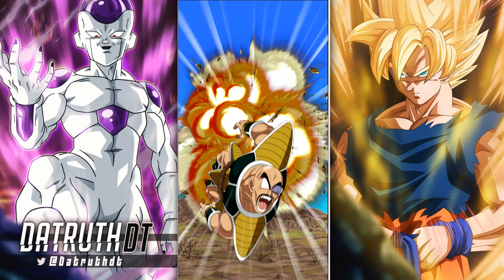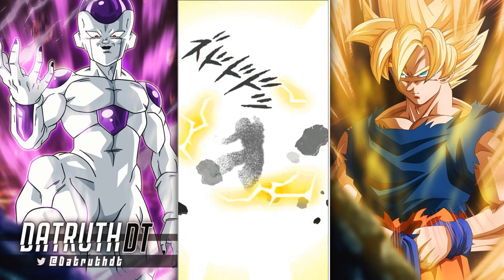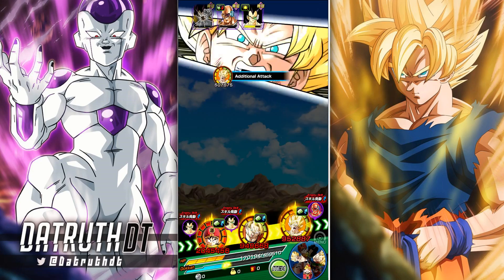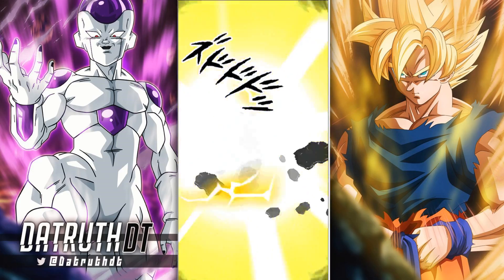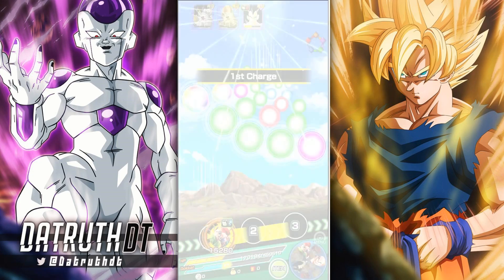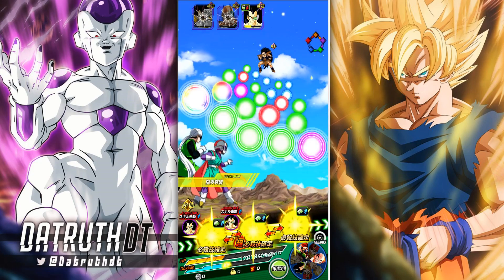Super Physical — because of the way the leader skills are structured for a lot of those units, it does make team building very wonky. Like, you could go double LR Bardock, which would be good, but your boy Bardock is only giving 100% of stats which is a little bit low. So I went with double Kid Gohan because he's just 3-ki and 120%, which is nice.